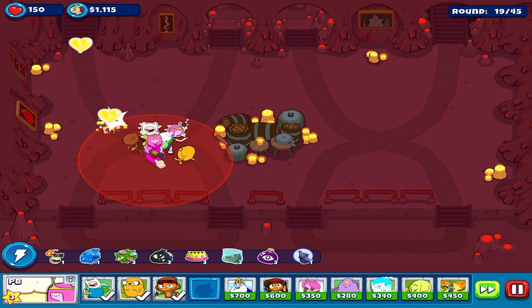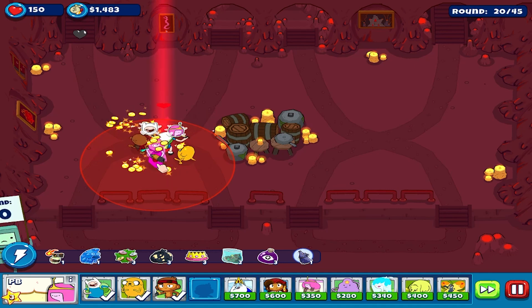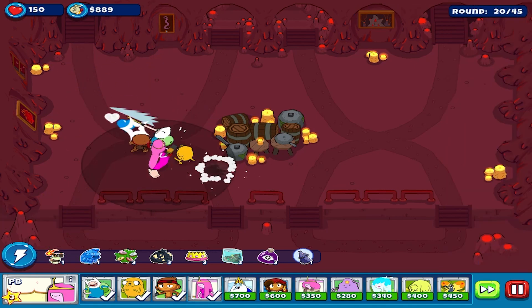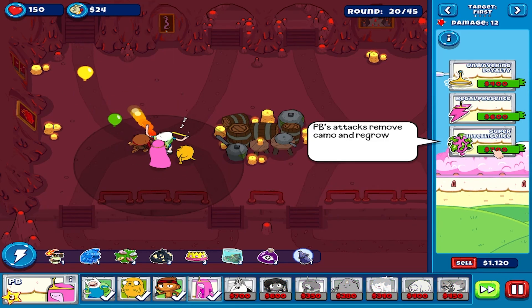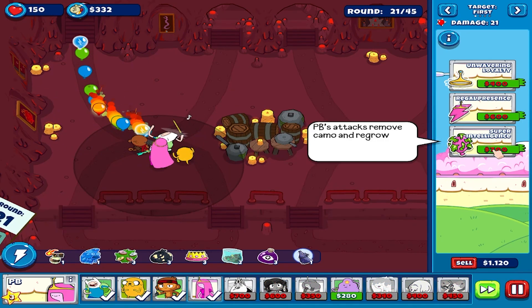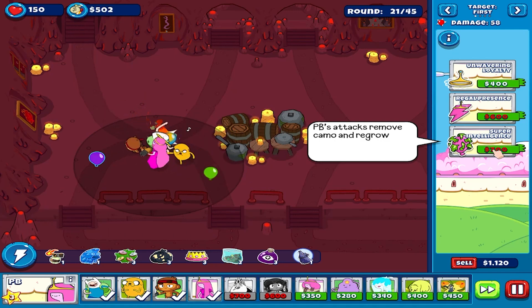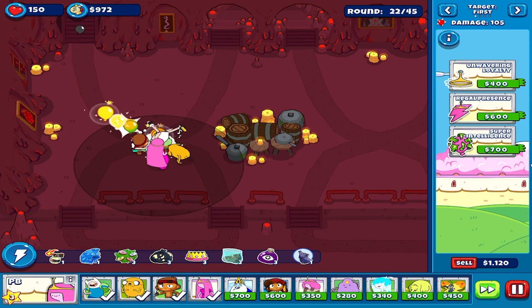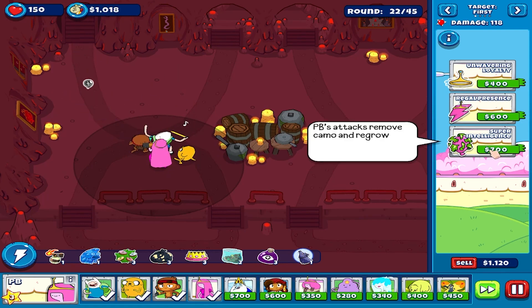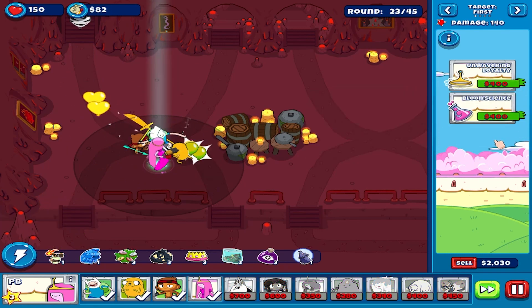Let's place Princess Bubblegum here. Come on - nice, there we go! The knockback on these balloons are basically from the trinkets on Finn and Max.